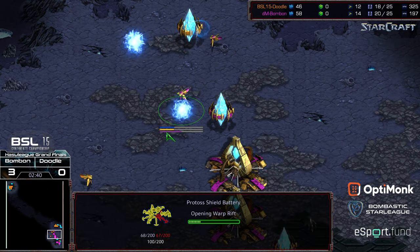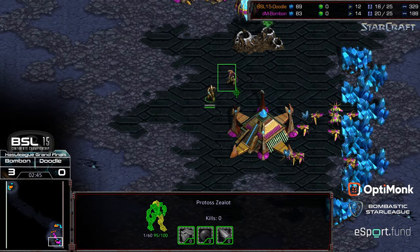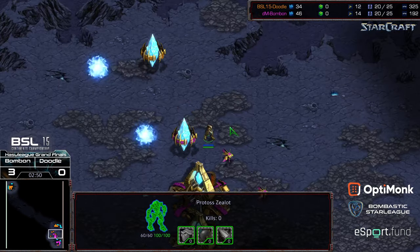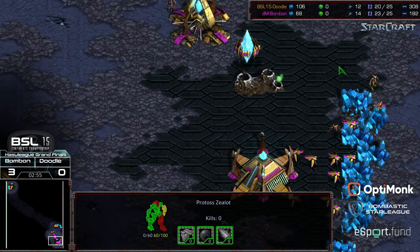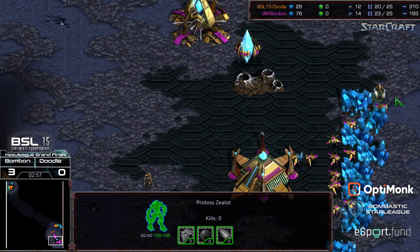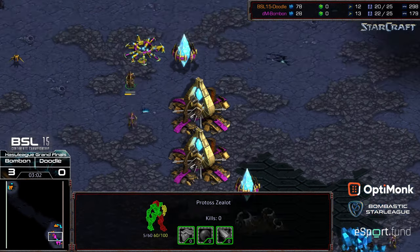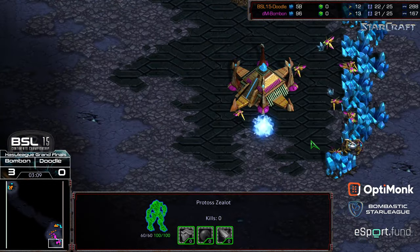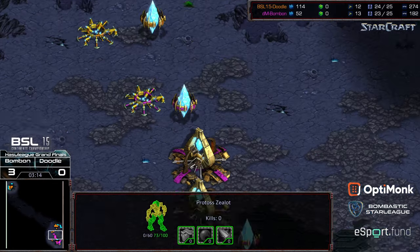The zealot trying to go up and get some kills instead just ends up with its shields shredded, which — considering this is going to be a straight-up micro fight — hurt a lot. Doodle able to find some probes in that northern corridor, able to take one of them out. Right now Bon Bon is not mounting the best defense. This zealot is able to march back — again needs to defend that pylon. These two zealots are fighting in the probe line, these zealots scrambling around.